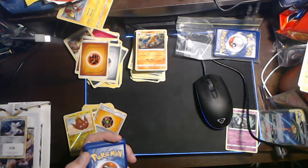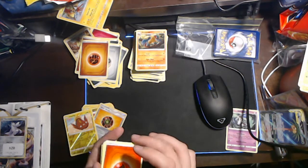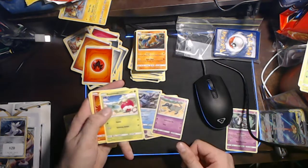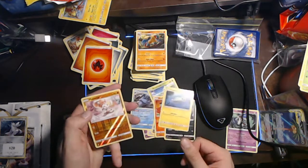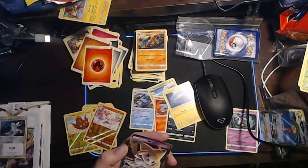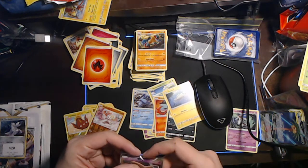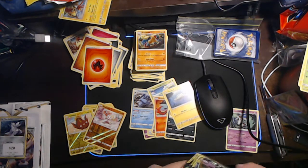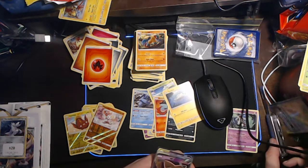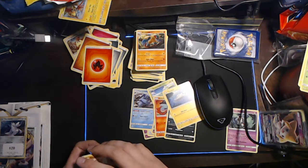The last booster pack for the Unified Minds set - and it's just a GX card, lame. Fire Energy, an LGM, a U-Turn Board, a Carkol, a Sandile, a Bounsweet, a Scraggy, a Tinkatink, a Meliodas, holo rare, and we got a Jirachi GX. I think that's another one like Mesprit - I remember hearing about Jirachi from way back when, about 20 years ago. So four GXs out of 15 - that's one in three really, plus the holo rares. These are sort of pulled at random so it's not really a metric you can track.